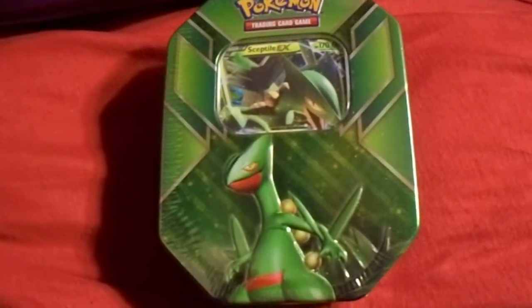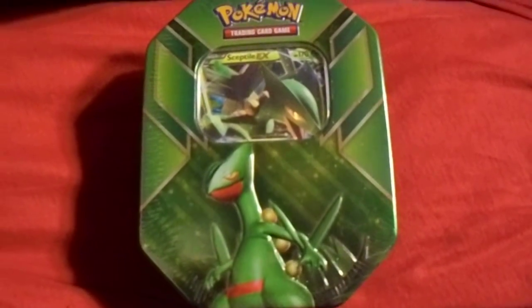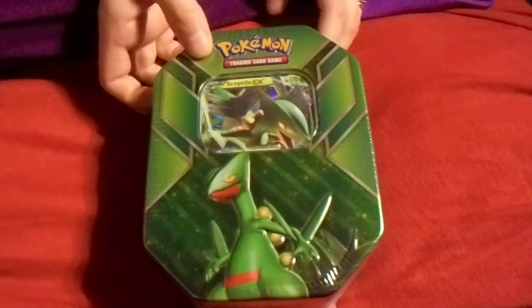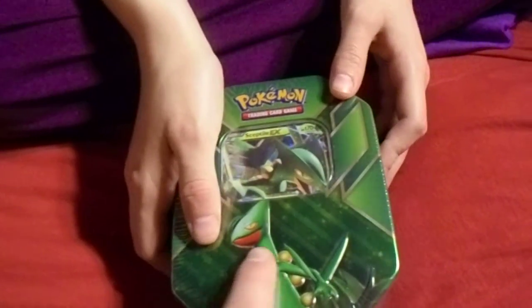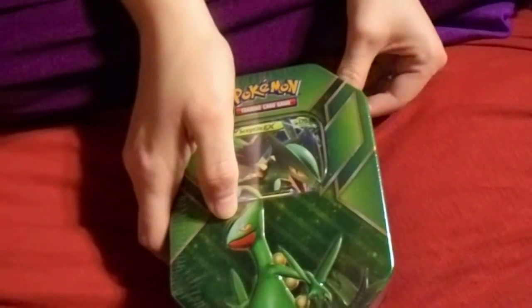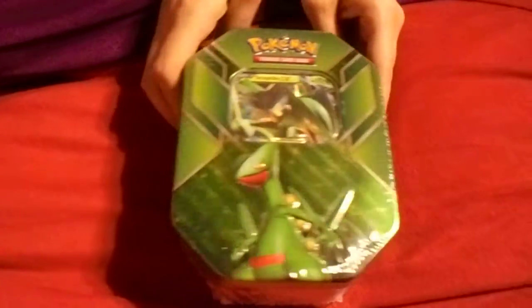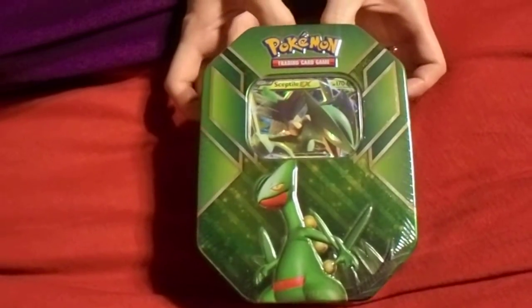What is going on YouTube, this is Mega Chris EX here alongside with my fiancée Christina. And today we are bringing you a Sceptile EX tin opening. It's been a while since I did a tin opening — I think this should be episode six, if not episode seven. Sceptile is one of my favorite final evolutions of the Hoenn starters, especially love his Mega — it's a Dragon type with Grass. My fiancée picked this one out, so hopefully we get some good pulls, because in our earlier videos with the collection boxes we didn't get such good pulls.